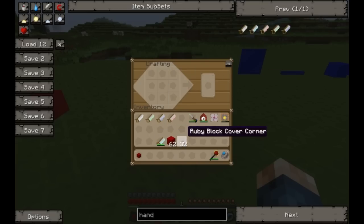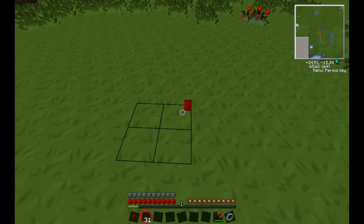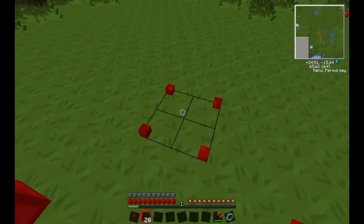This is how you would be able to create the smallest blocks possible by constantly dividing by two. As you can see, I have turned one solid block of ruby into these small corners — 32 of them.